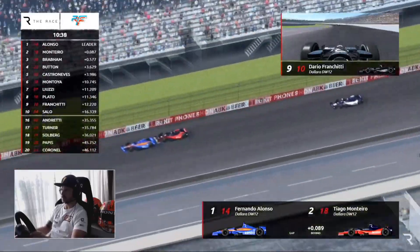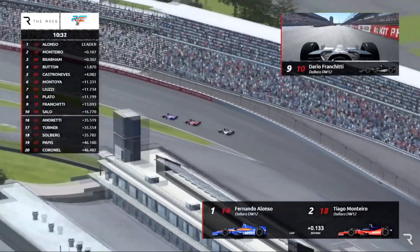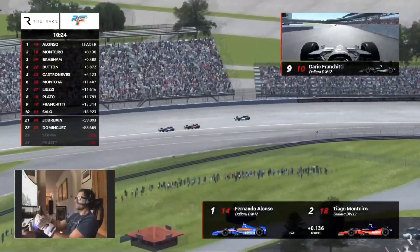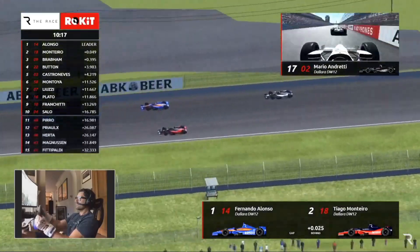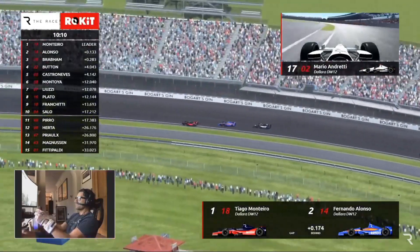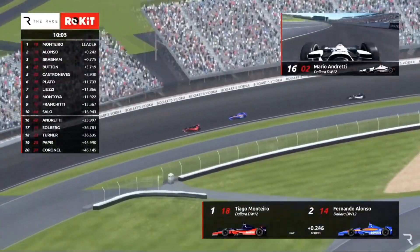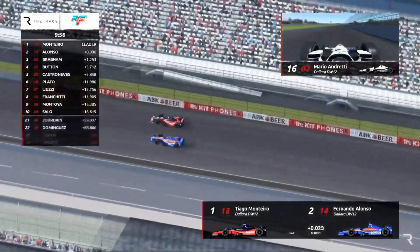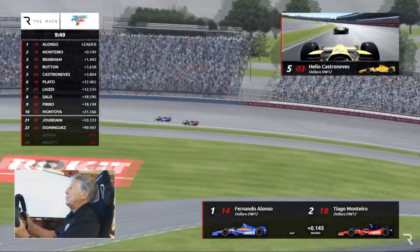Look at Brabham just back there, watching what's going on in front. Another lead change — Monteiro goes to the front, Alonso second, Brabham third, and Button right up there now in fourth, Castroneves right behind him. Franchitti and Montoya making moves too — at the back end of the top 10 but look how fast all these positions change. Alonso and Monteiro continue to change places at the front — this is brilliant.